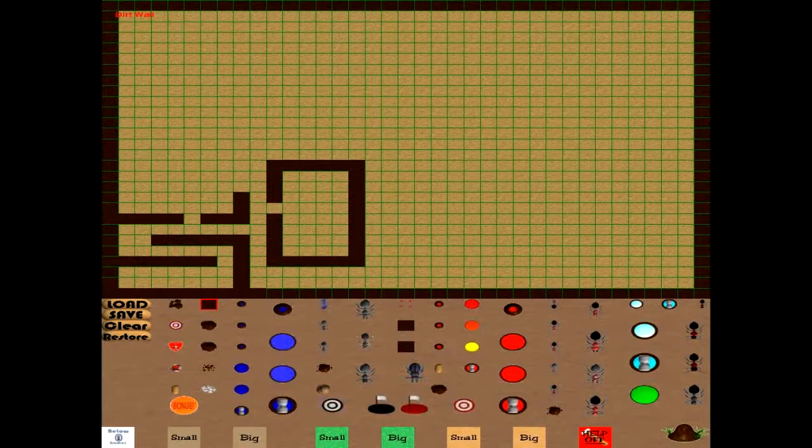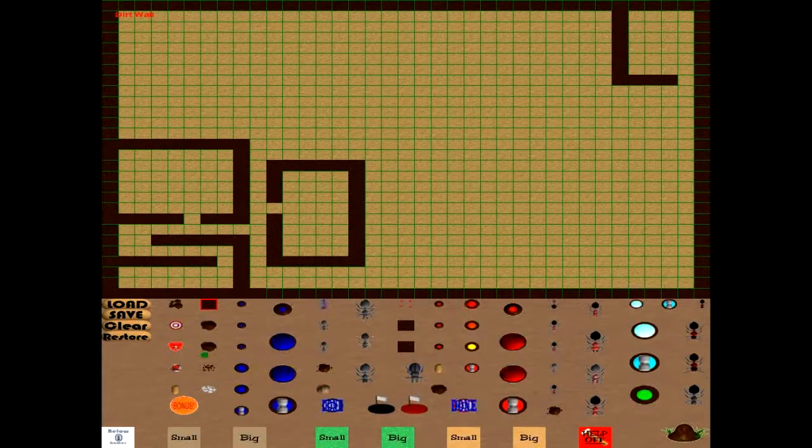So we'll build some rooms. What I like to do is to put the finish line right up, right off the bat. So that's what we'll do. Let's put the finish line up here, and then put our bowl just up there. We'll put some walls going to it.